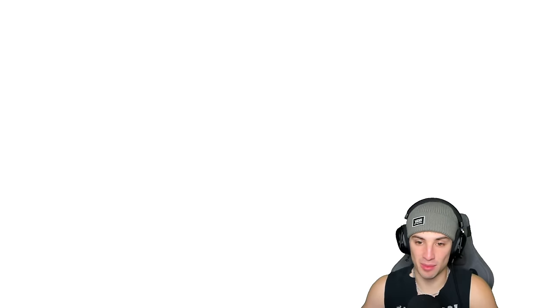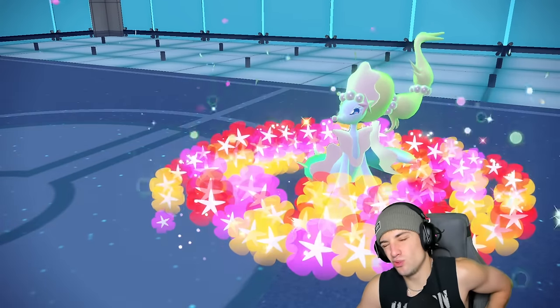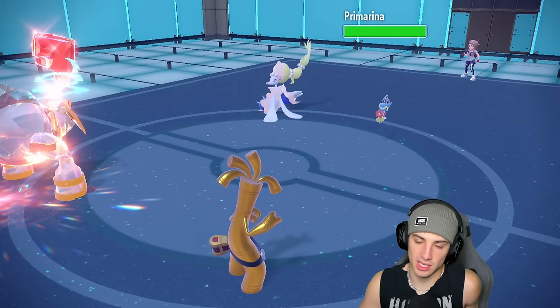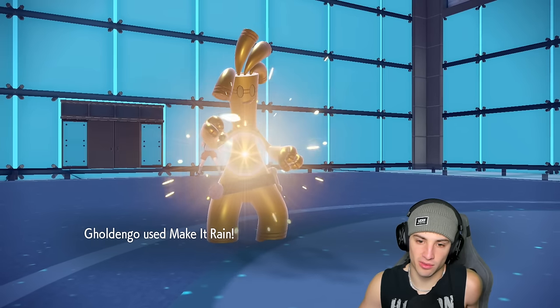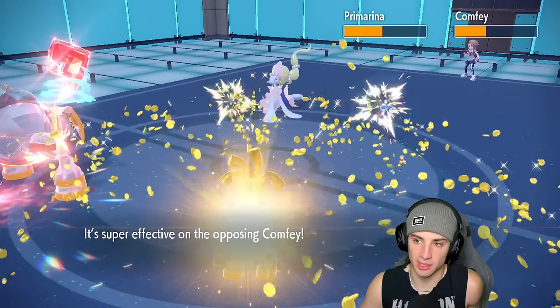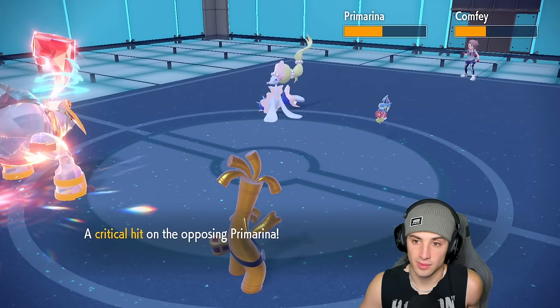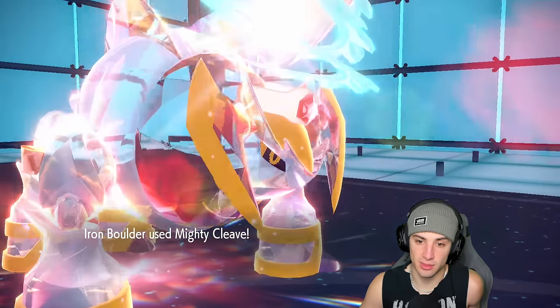We go into the Fighting Tera type — you're going for Floral Healing to get some HP back, not too worried because as long as we eat up these shots, Primarina is dead. Hyper Voice comes out, my Pokemon are able to soak it — beautiful. Make It Rain is going to fly. Oh wow, it's not doing that much damage to Comfey, but we get a crit on Primarina and it's dead all day. Mighty Cleave coming out — bye Primarina, the Primarina is gone.